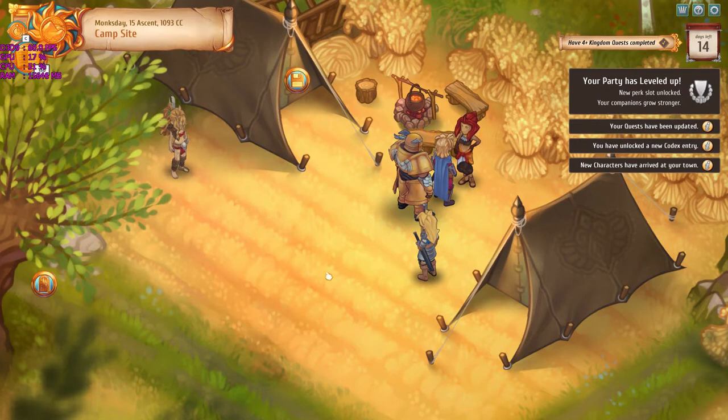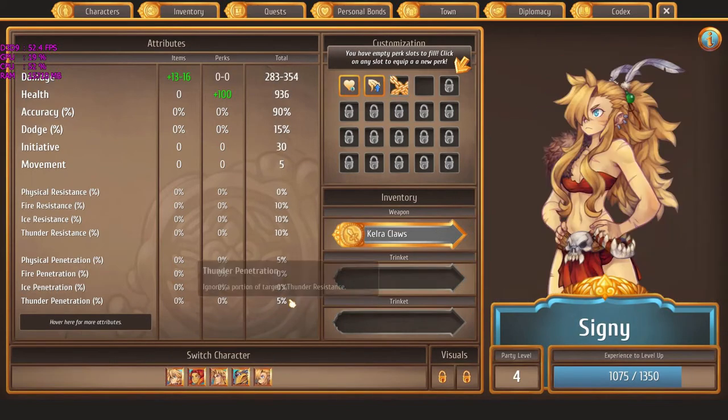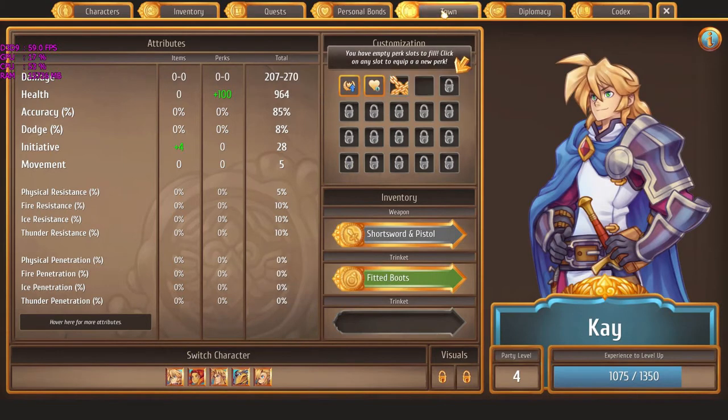There aren't a whole lot of locations you can save at on this campaign. On the right side of the screen we have events — new characters have arrived, a new codex entry, quests have been updated, and my party has leveled up. These are the characters you use to fight battles. There's a fair amount of tactics in this game, which I think will appeal to those who enjoy strategy, not just the RPG elements.